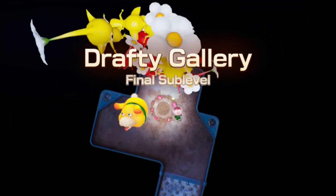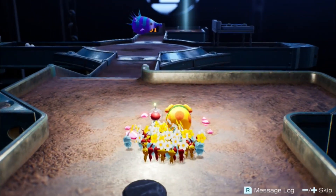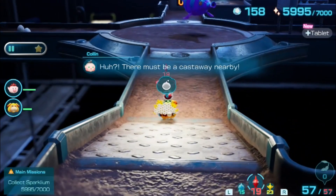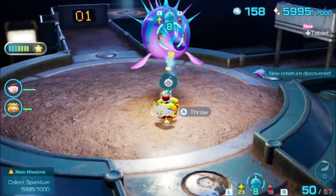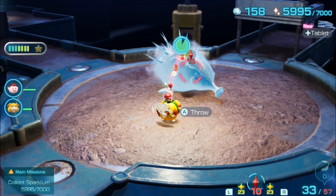Final sub-level. Oh no — there's a castaway. It's a puffy blowhog. Oh yay. Is this the boss of this cave? We should be good though — we got ice Pikmin.